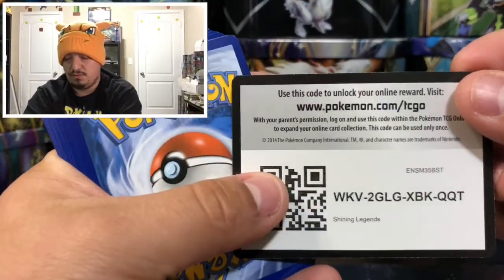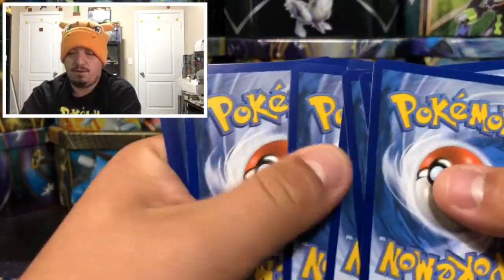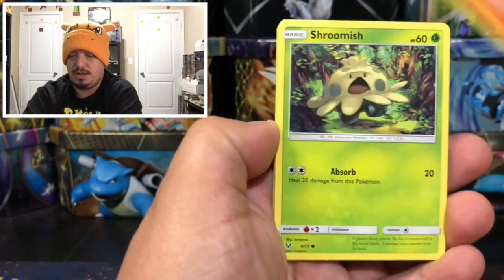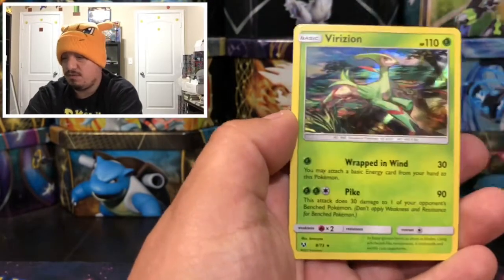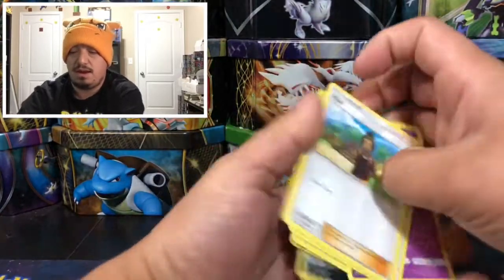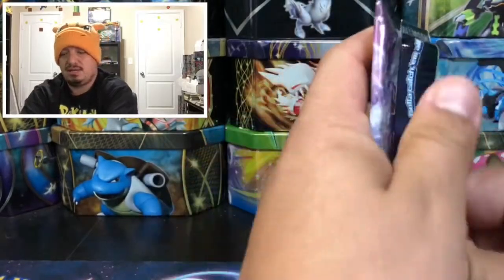Here is the code card for you guys right there. Let me know in the comments what you guys get out of those code cards. Pack three: we have a Great Ball, Hawlucha, a Maninite — that is a reverse holo rare — and a Meridian, which is a rare holographic card.